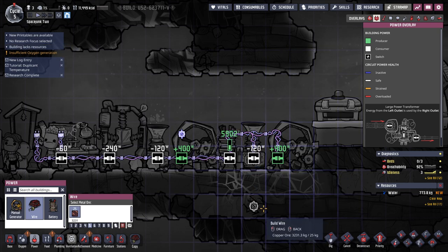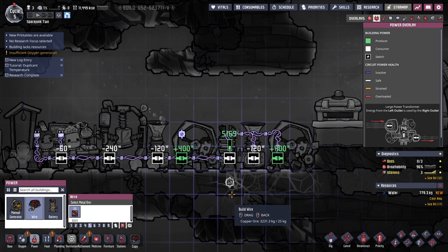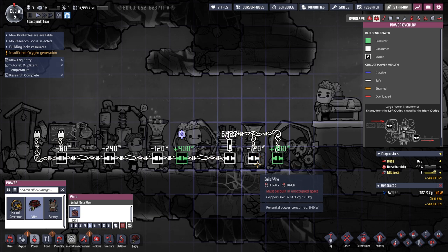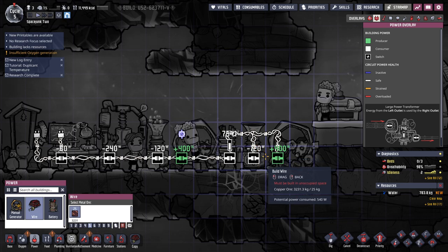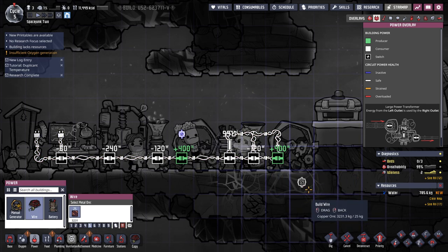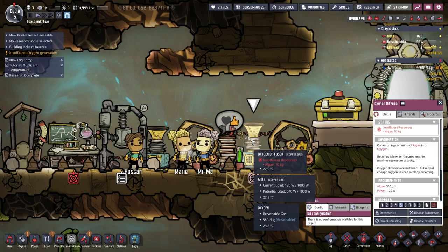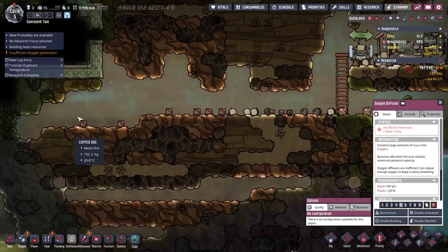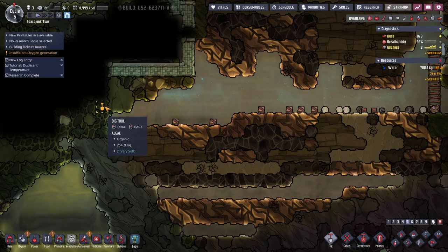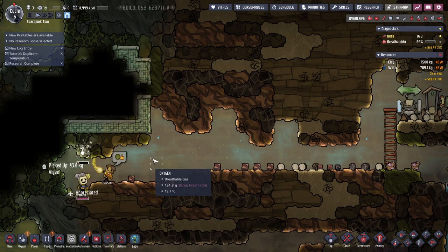Okay, there we go. Hopefully that's better. There are algae in here now, but they don't seem to be going to the oxygen generator — I don't know why. Maybe I should hook it up differently. I don't know how many different ways I can hook these things up. Not enough algae — okay, we know where to get algae. There's algae over there — no, that's slime. There's algae over here.